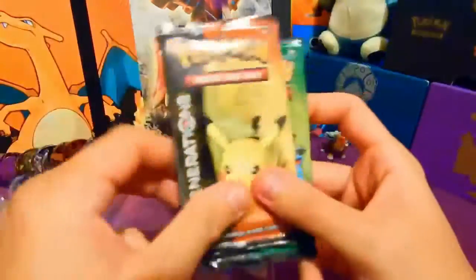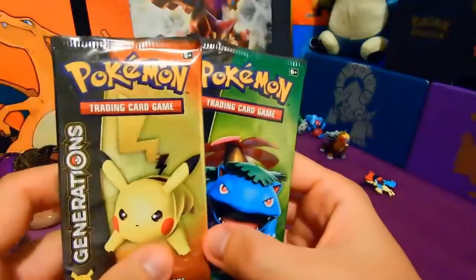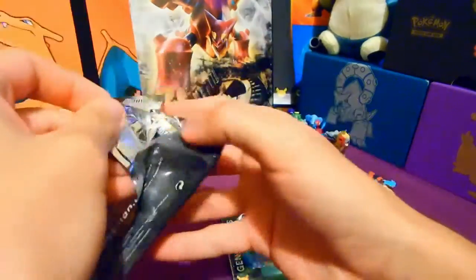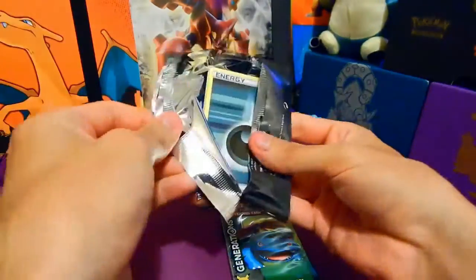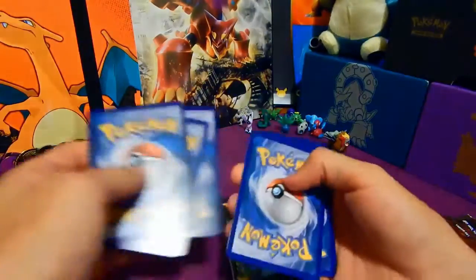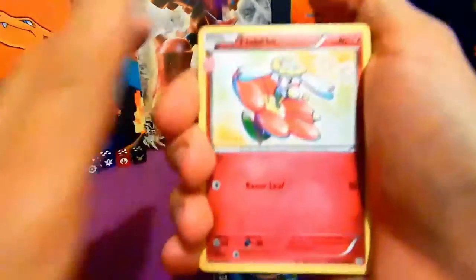We've got two of these. Let's just get this out. Let's go Pikachu first - kick it off with. Good luck, Ad, see what you get. We're hoping for something full art - Zapdos, Articuno, Pikachu, Flareon, something like that. If I get Zapdos or Mega Charizard I'll be a damn happy chappy.